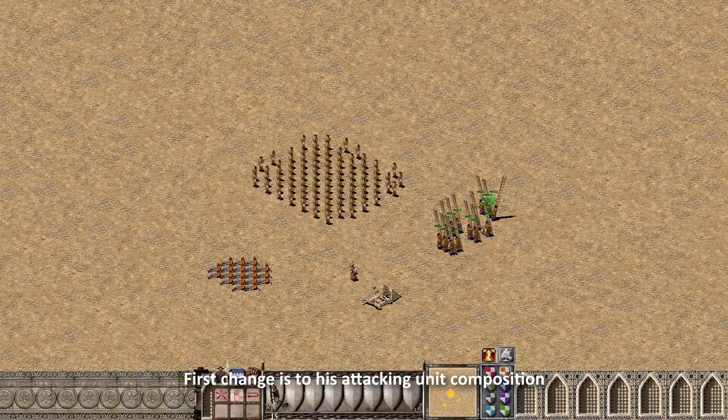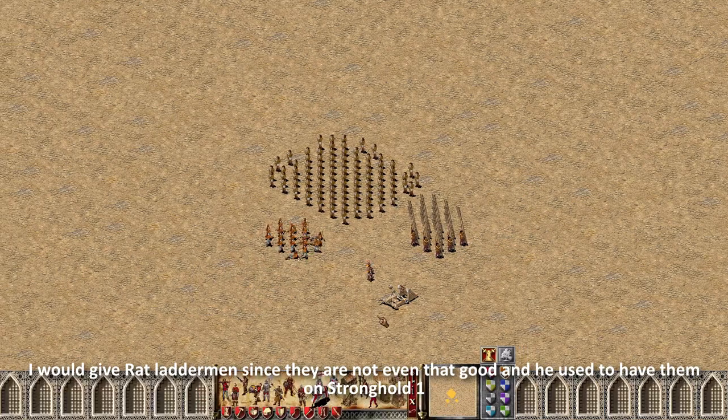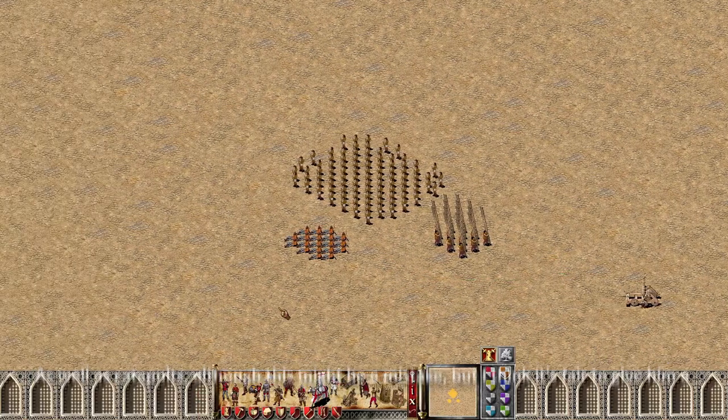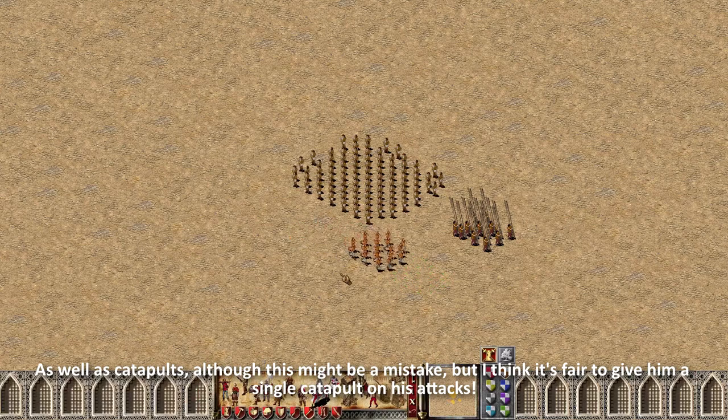The first change is to his attacking unit composition. I would give Rat laddermen, since they are not even that good and he used to have them in Stronghold 1. As well as catapults, although this might be a mistake, but I think it's fair to give him a single catapult on his attacks.